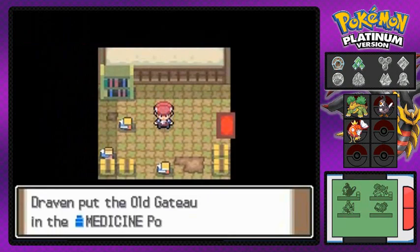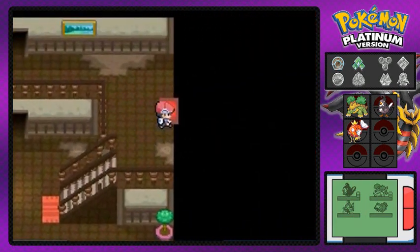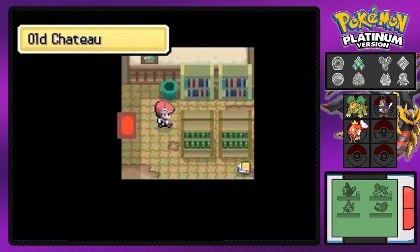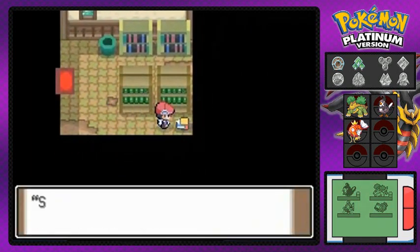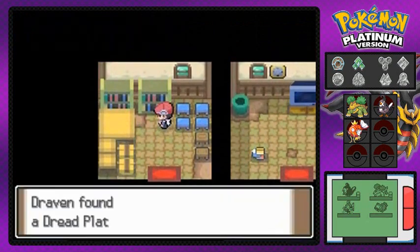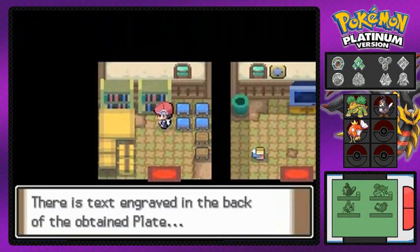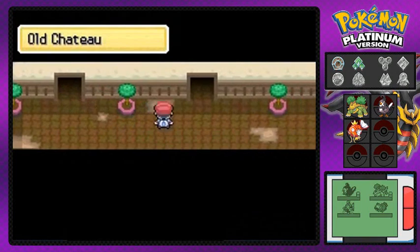You can actually get yourself the Old Gateau here, which I believe heals up — well, it's a one-of-a-kind thing that can either revive or heal all status conditions. This place is kind of weird — the music is strange. Now if you do have any kind of Pokemon Fire Red, Leaf Green, or any Game Boy Advance game in the second slot of your Nintendo DS cartridge, you will be able to find a Gengar right around here — that's what I'm told. There's a TV that's flickering over there — that's the place to go if you want to capture that pseudo-legendary Pokemon, but remember it has to be night time for it to start haunting machinery.